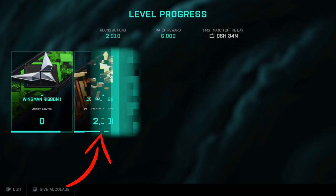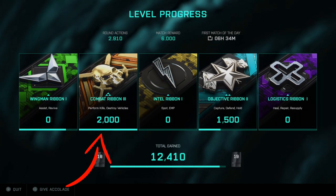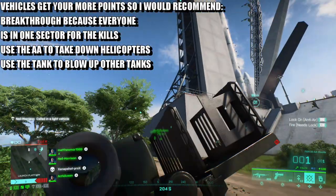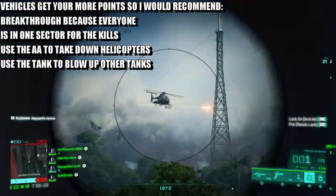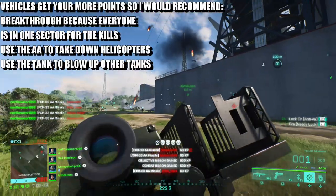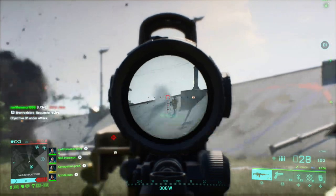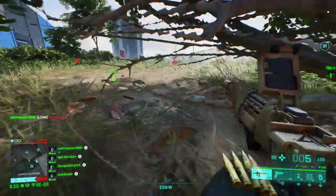Finally, the combat ribbon — I struggled with this one because I'm not the best Battlefield player. I don't know exactly how many kills you need, but on Breakthrough on Orbital I kept going for helicopters because destroying vehicles gives a lot more XP than normal kills. I just kept going for helicopters, destroying them over and over. Obviously if you're good at the game just keep getting kills, but I'd recommend destroying vehicles including helicopters. I recommend using the AA rocket launcher for this.